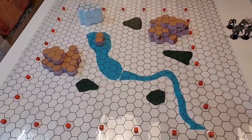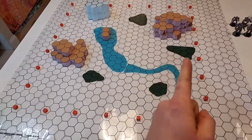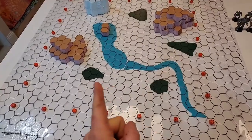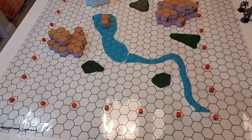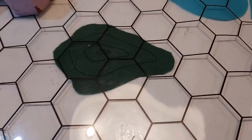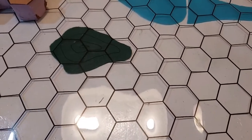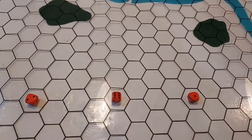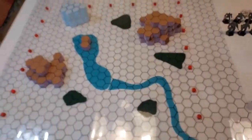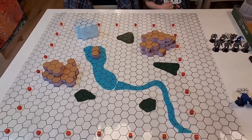We have a couple of hills, two sand fields which count as difficult terrain, two gravel pits, and a ravine — it is not water. The gravel pits have some elevation marked in them to determine whether units shooting through them will have partial cover or not.